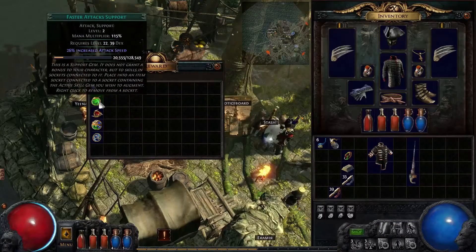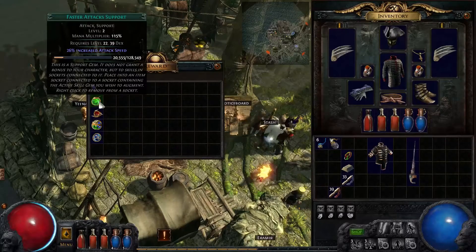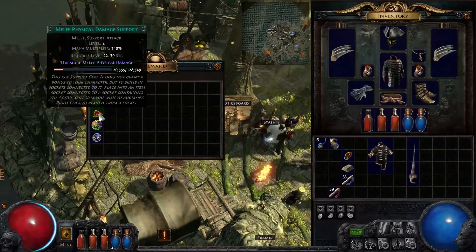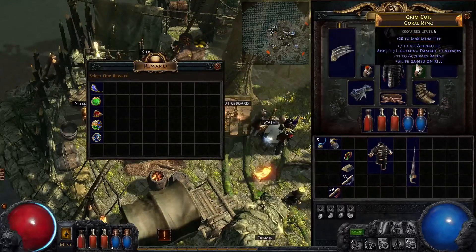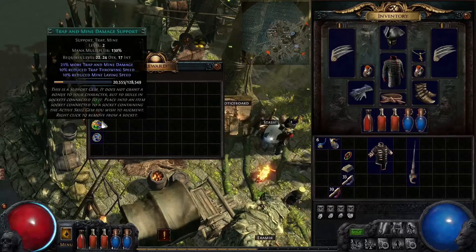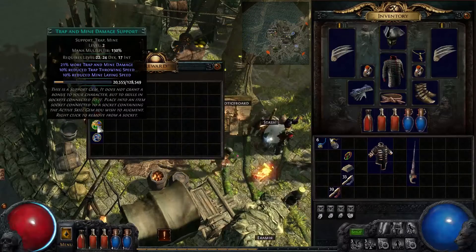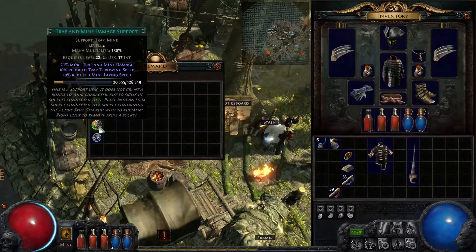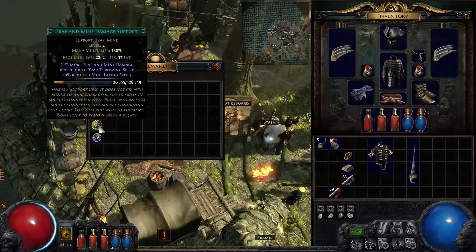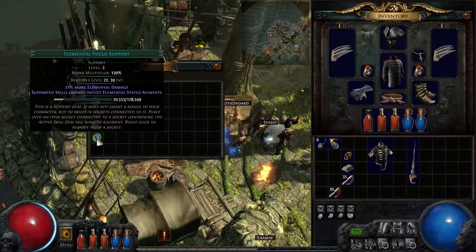What do we have — faster casting, faster attacks. That would be really great, except I think we are already attacking really fast. That could be useful. Trap and mine support — it's a green-blue, the first time I've seen something like that. 31% more elemental damage — that is tempting.